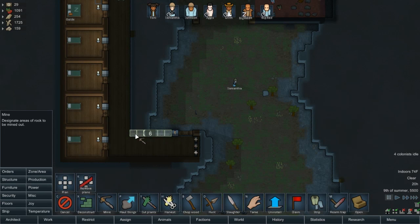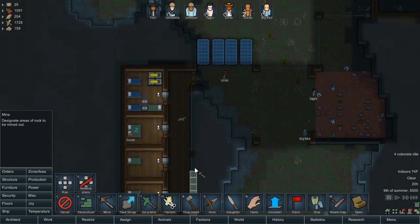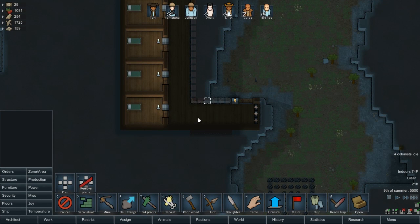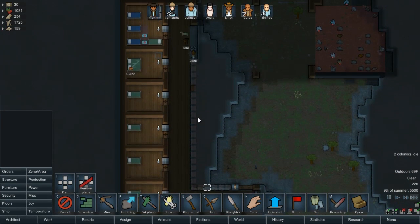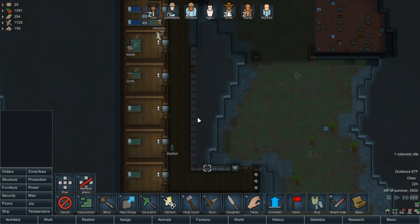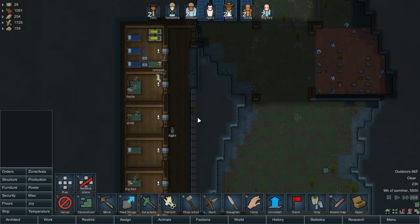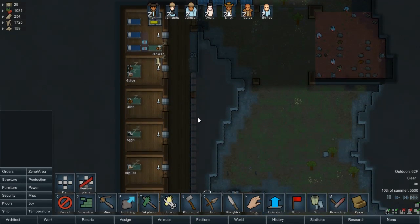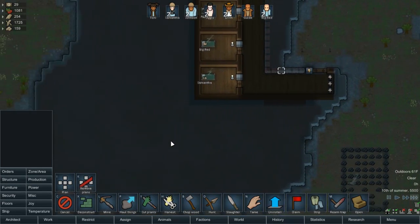I want to mine this out because this is ugly anyway, and it was not intended to be that way. It wasn't intended to be a three-wide wall hallway anyway, but it works out in a way. And then I can run power down to it and it'll be nice. It'll just take them a little bit to do. I can actually open this up a little bit and make it more like a little common area right here, though it might look kind of funky.